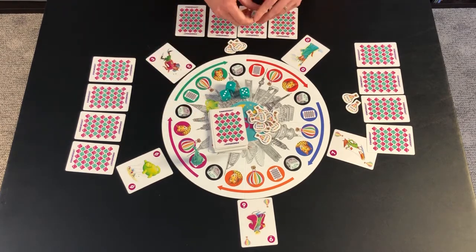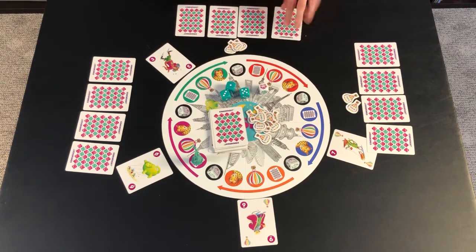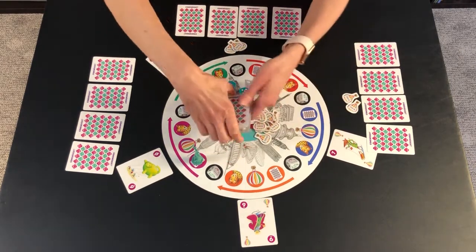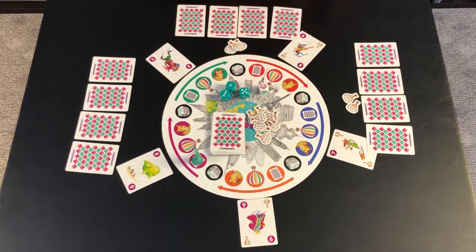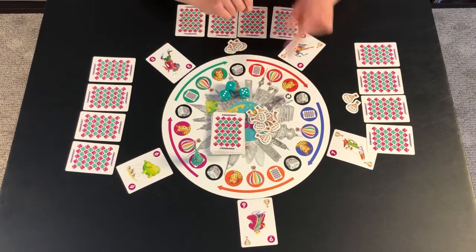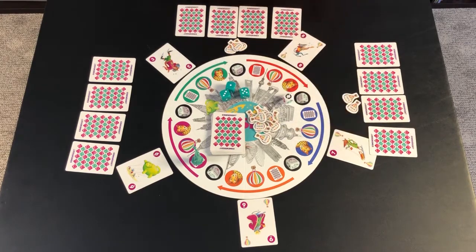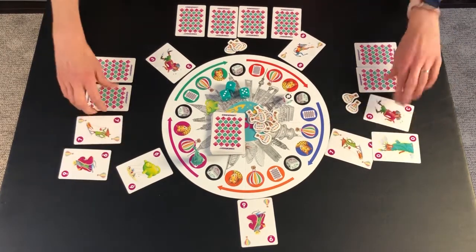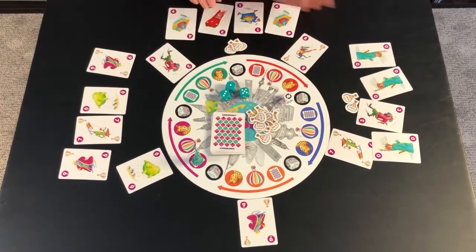It's my turn. I want to roll — I roll a kitty, so I get to take the lowest card that is out, put it in my hand, and that goes to the bottom of the draw pile. A new card is placed out. This person chooses to roll and gets a switch — hooray! They switch with me, and the game is over.